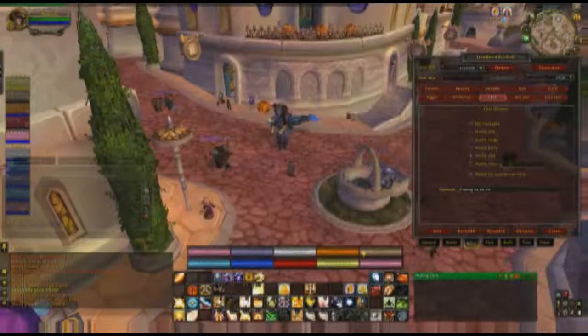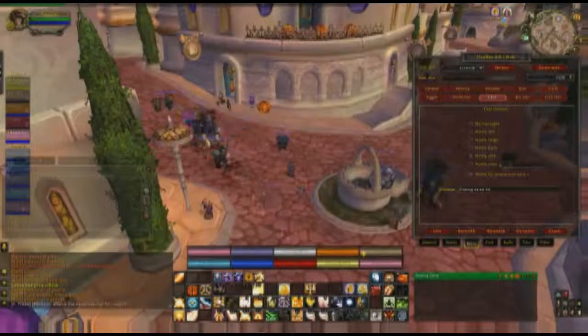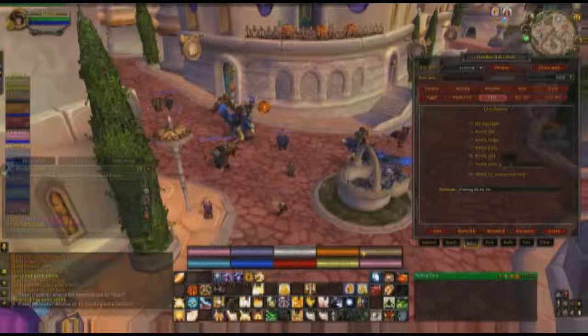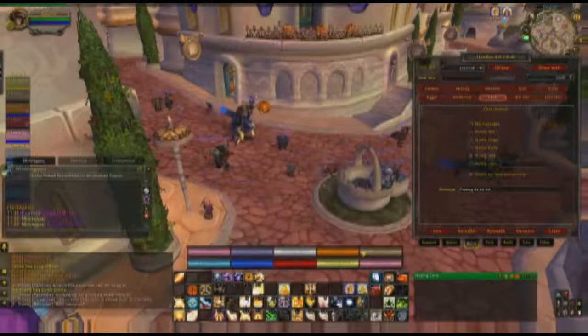I do have notify on resurrection. So if we down the boss and there are people dead, I click their bar and start resing them. It posts something in raid chat saying 'Casting Resurrection on [target].' That way the other healers know he's already resing that person, so they can go res someone else.